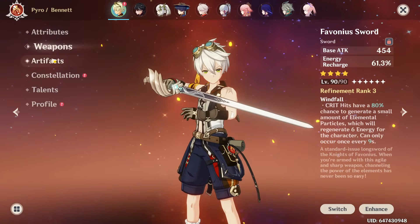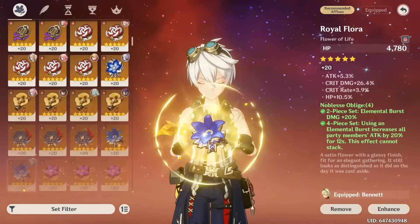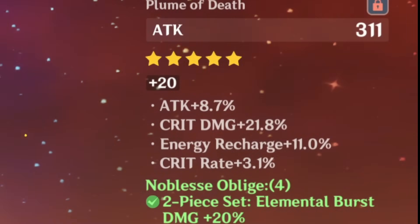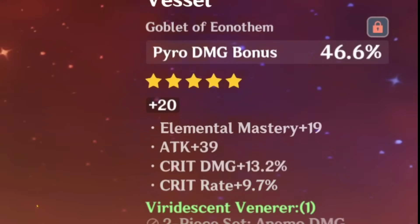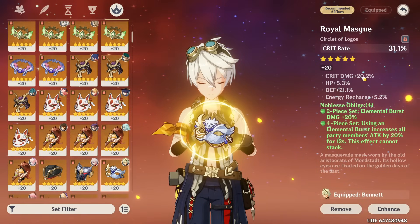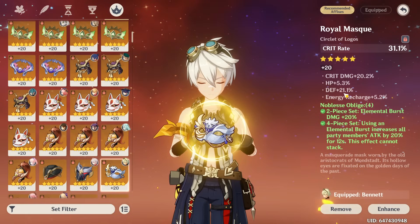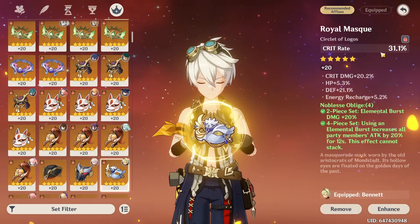Right now he has the Favonius Sword at R3. Let's go through all of his level 90 artifacts — four piece Noblesse. Flower, Feather — oh, this one is so good. Sands probably could be improved but it's still really good. Pyro Damage Bonus Goblet, and his Crit Rate Circlet. How do you have both 20% Crit Damage and 20% Defense? That's an interesting artifact — it's both really good and really bad.